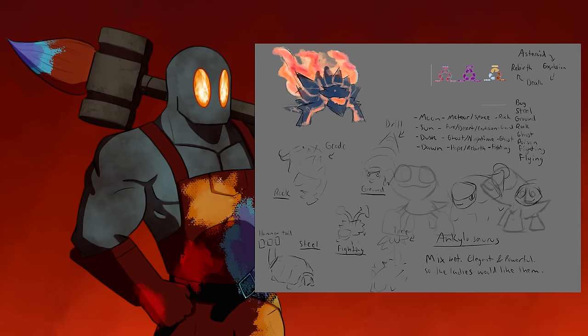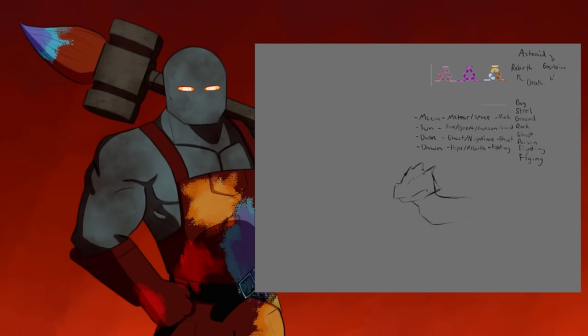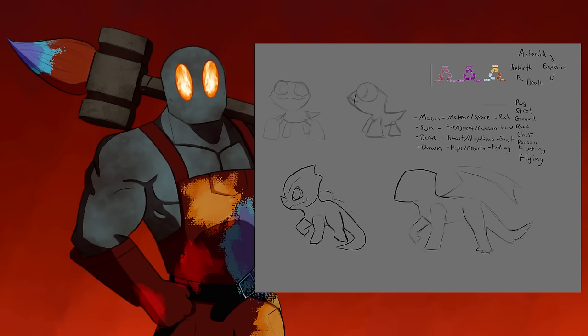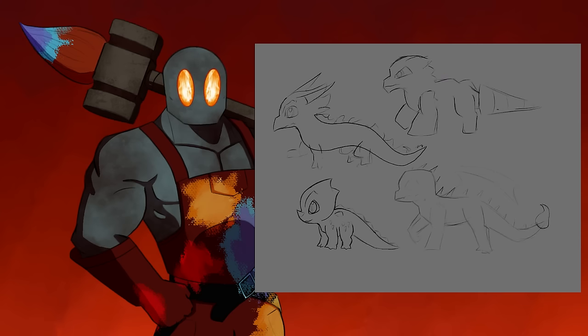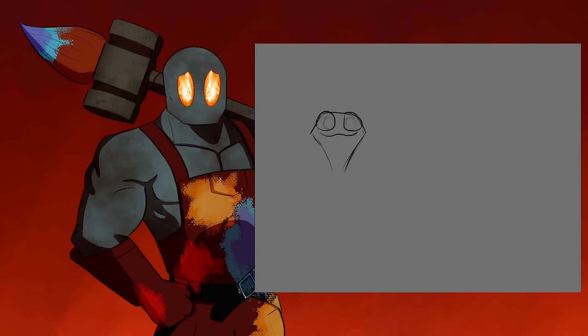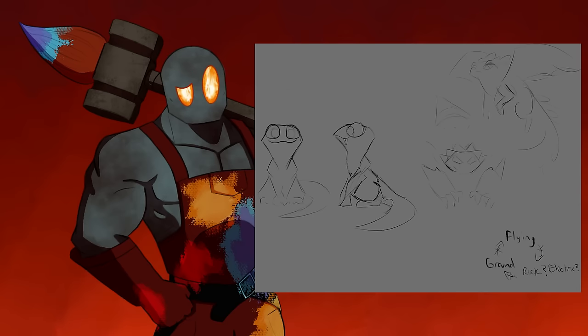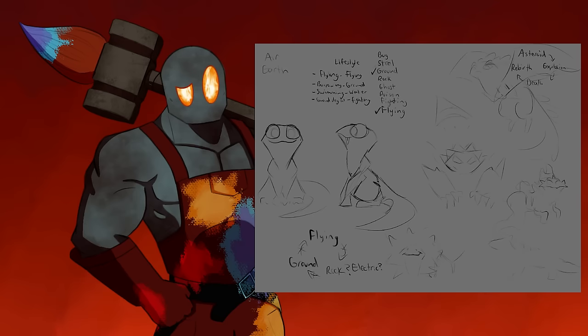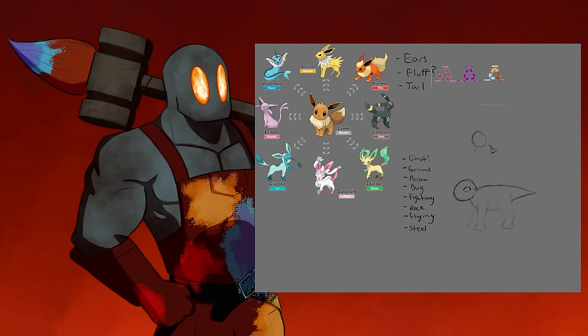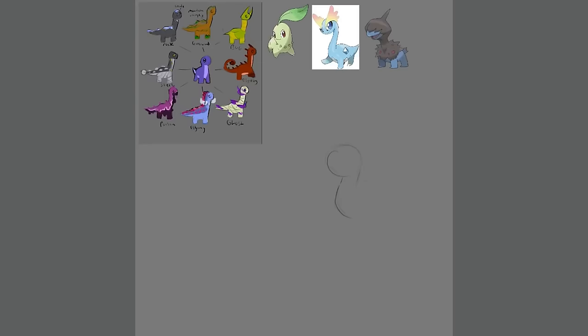I considered an ankylosaur, a ceratopsian, and even a dragon. I really tried to make the dragon work, but something just wasn't feeling right about it. Eevee and its evolutions benefit from a similar body shape shared amongst them, and I wanted to achieve that kind of effect. It's really difficult to make a dragon body that can be universal like that. It's a prehistoric region after all — but what dinosaur fits the bill? In the end, I chose a sauropod to be my multi-evolution lizard.